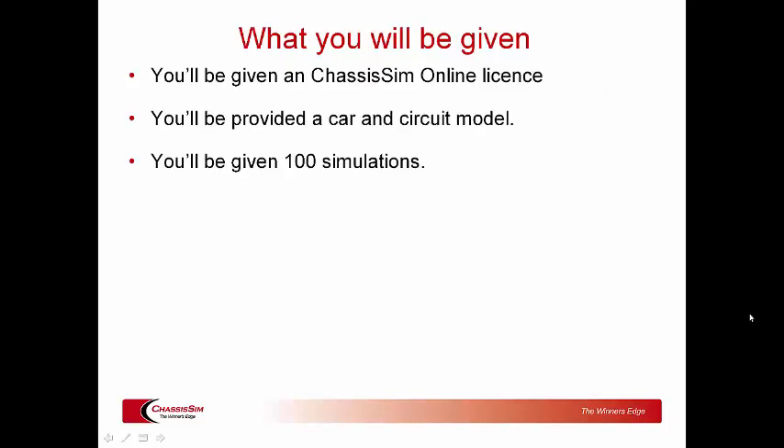So this is what you're going to be given: a ChassisSim online license, a car and circuit model, and a hundred simulations. The competition entry fee is 50 Australian dollars, and that's just to cover our admin costs and also the prize money.